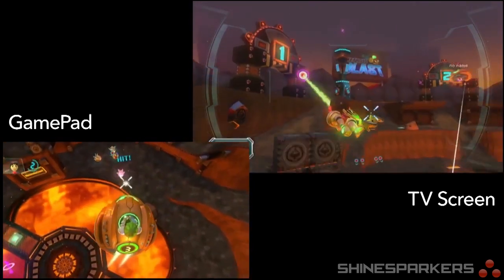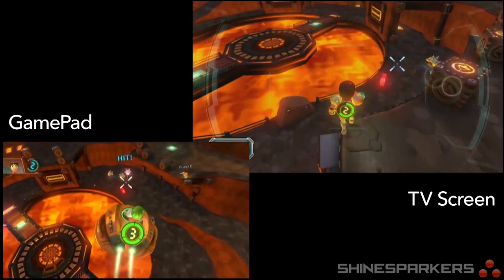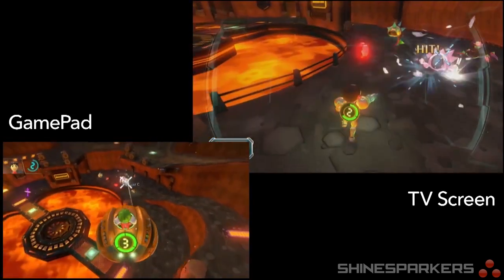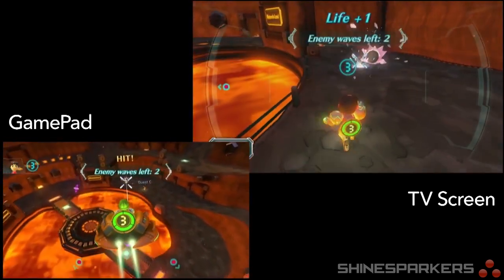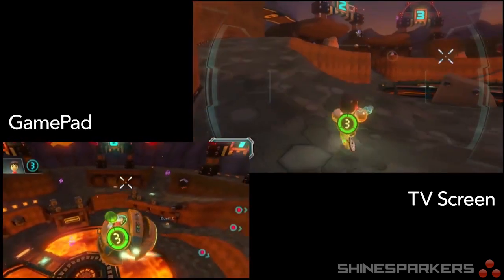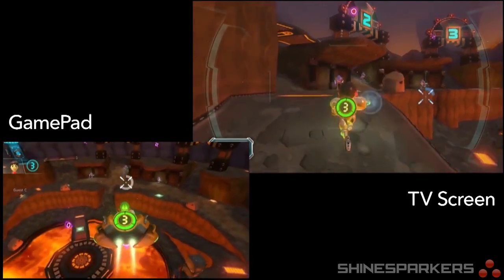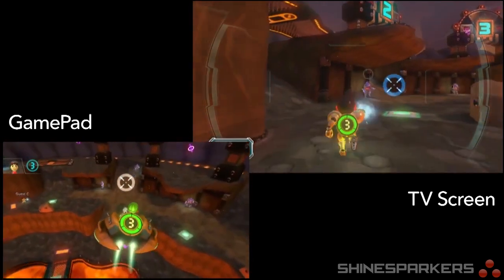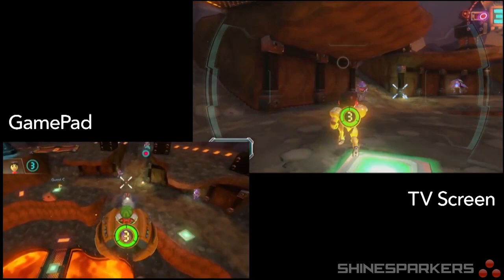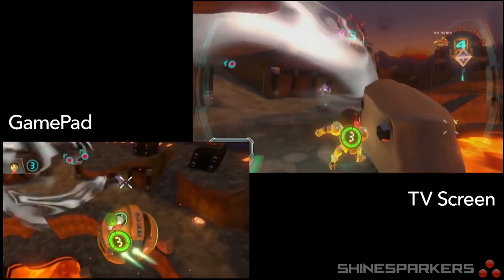We've also got some enemies that are a little bit smarter than others, which we should be seeing in just a second if we can power through this next wave. I'm checking on my radar here — it gives me an indication of where these new guys are. You can see these are Zebesians, obviously from the Metroid series. They're a little bit smarter. If I fire a missile, they're at least smart enough to run out of the blast radius.